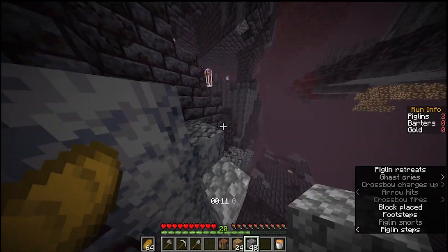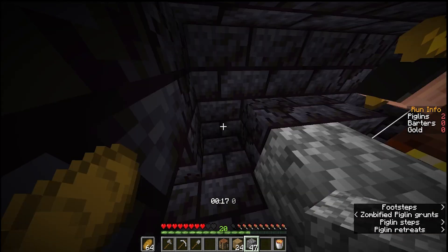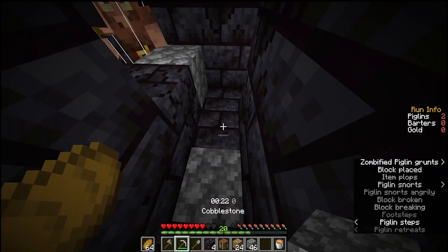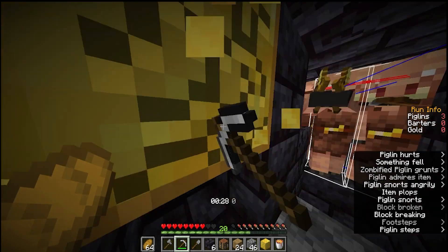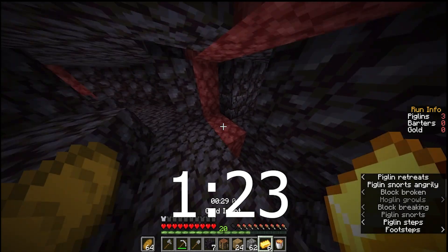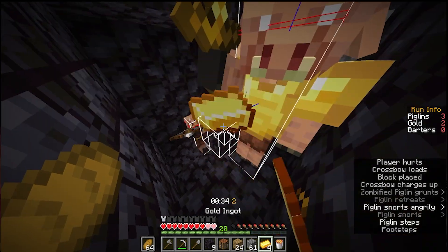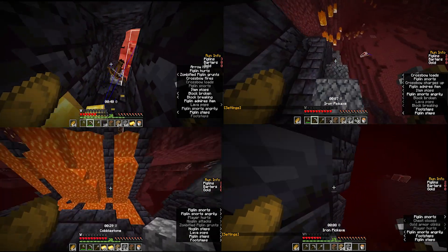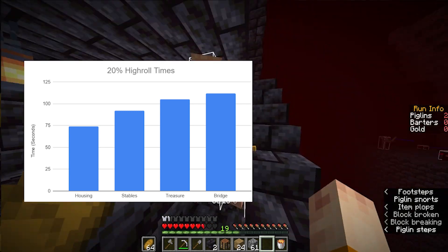Stables certainly could have been faster than housing, but in the 25 runs I never quite had a perfect triple stables run where I got all the trades instantly and spawned in the right position, as triple stables is technically a faster route. What surprised me was actually how fast a good gap stables manhunt was - I had 2 runs which were both 1 minute and 23 seconds, which isn't even much slower than the other stables route and is around the same speed as your average housing route. I also recorded the top 20 percentile to see what a hyrule time looks like, and in this aspect surprisingly treasure beats bridge, although the others are all in the same order.